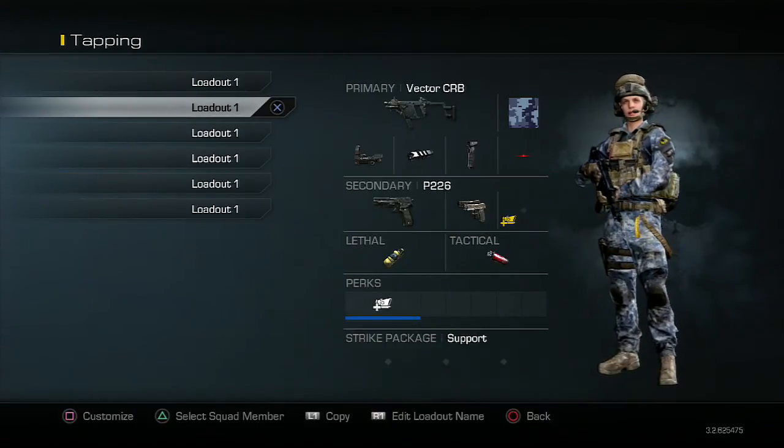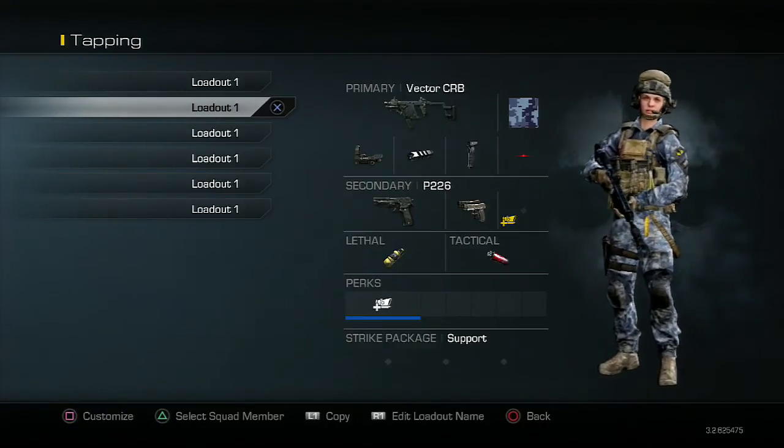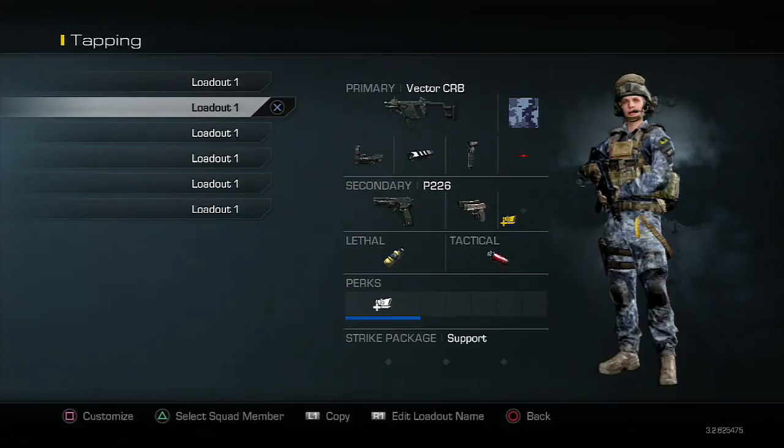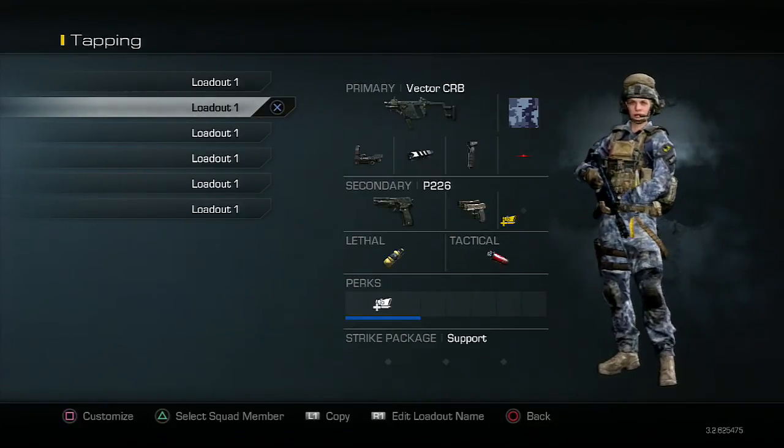Today I'm going to be talking to you guys about the dual wield attachments. Now as you guys know, dual wield has been exclusive to the pistols for pretty much every Call of Duty game, apart from Modern Warfare 2. But there's a little bit of a difference with Call of Duty Ghosts — you can have two attachments on your pistol, with one of them being the dual wield attachment.